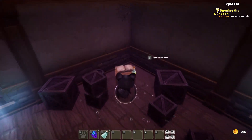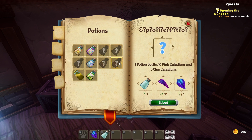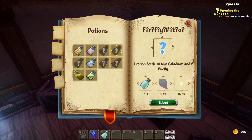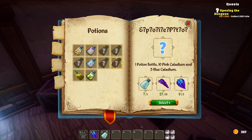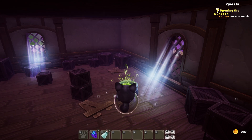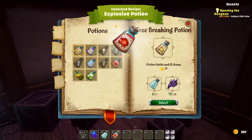I wonder how long this bubble is going to last — it lasts a lot longer than the confetti, that's for sure. We need some money, and we got an explosion potion blueprint — that must be this one. We need pink caladium and blue caladium. I'm going to try and make this. Let's select explosion potion and try to make one of those. There we go — now we have an explosive potion!